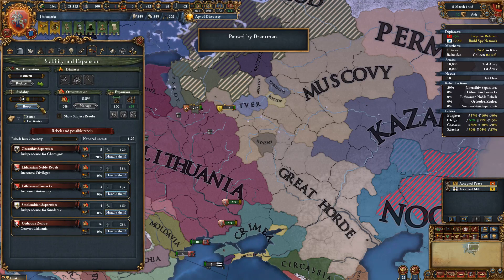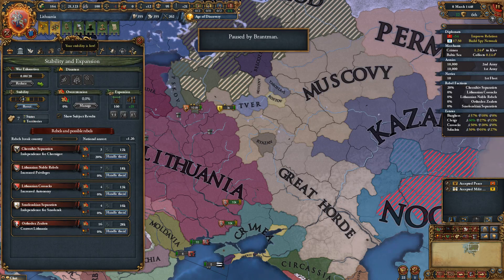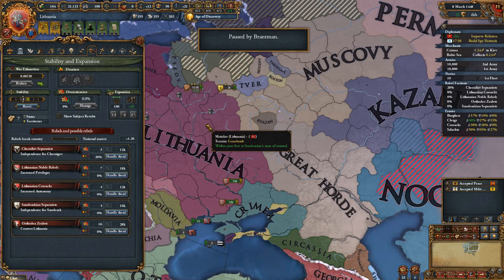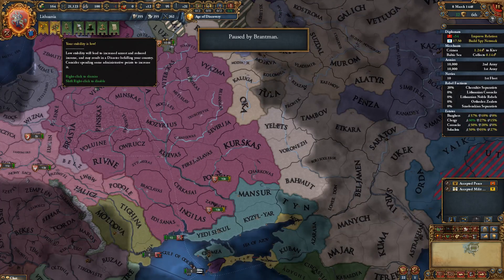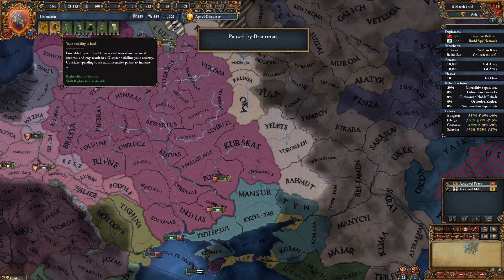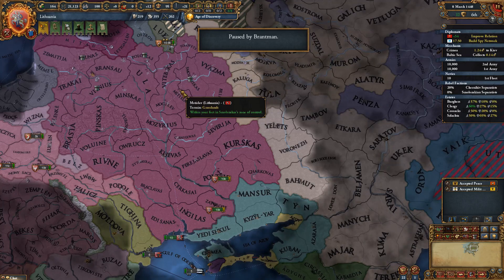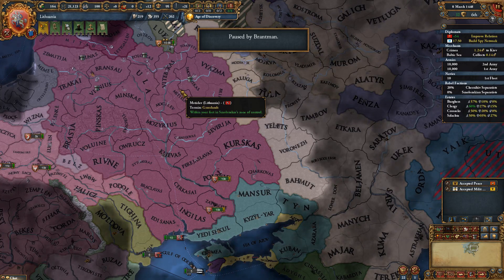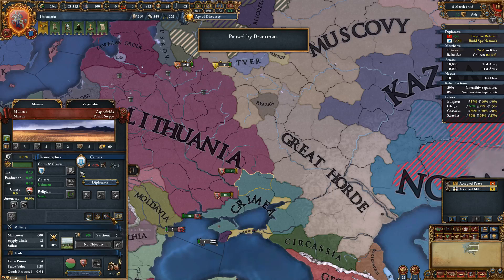What's five percent technology cost for ten years? It can add up, but now we have low stability at negative one. We have to go click on the little flag and boost stability. Boost it with administrative power. That's why administrative power is so important — it affects things like inflation, stability, and when you conquer territory it affects coring.